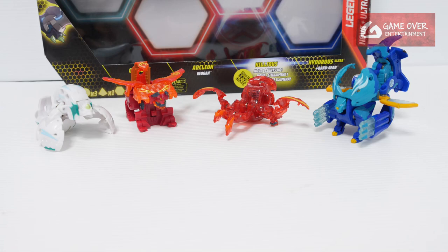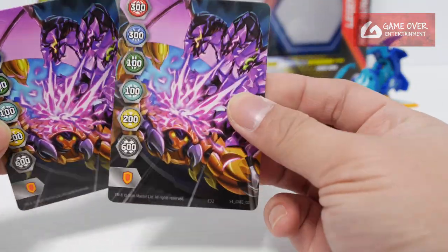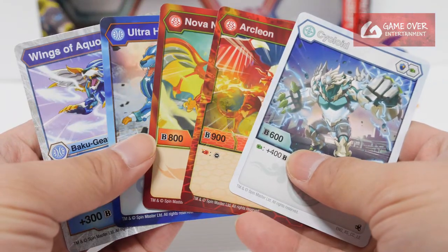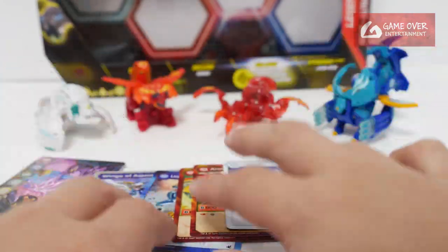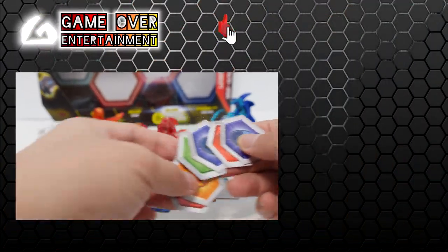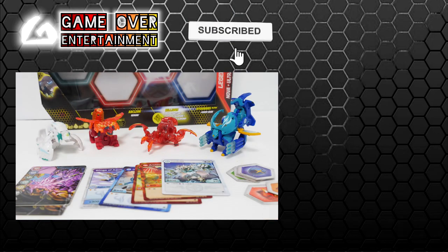This has been my unboxing of the Legends Collection Pack which includes Pyrus Nova Neleus. We got the same gate card — I still think this is a miss-pack. Thanks for watching; if you enjoy this content please click the like button and subscribe. See you next video, thanks, bye!